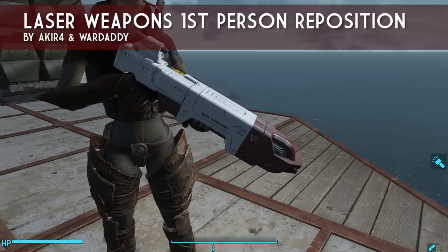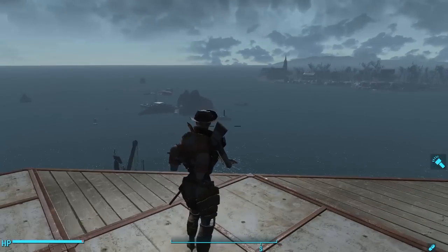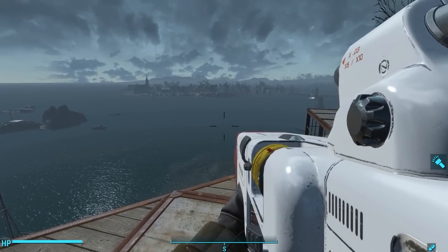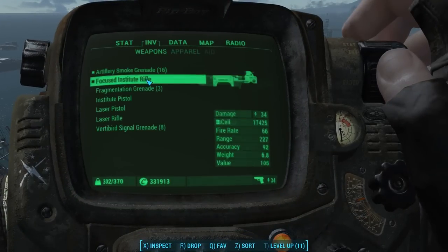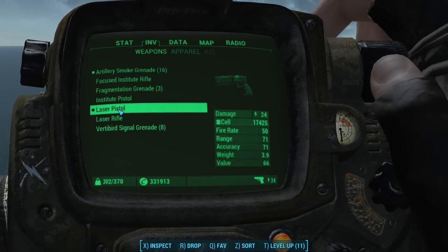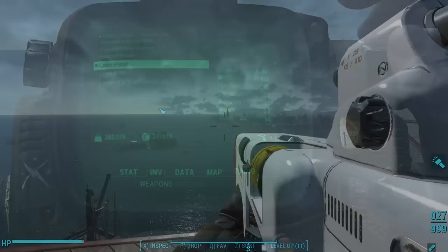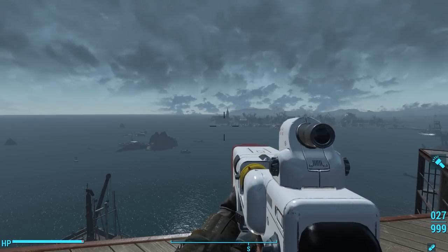This mod repositions the first-person view of both the Institute rifle and the laser rifle. The problem was obnoxiously blatant with the Institute rifle, but it still also exists with the regular laser rifle. The mod works by altering the skeleton of the player to hold the gun in a different way, giving us a different view of the weapon and freeing up more of the screen. Here's the Institute rifle before the mod is installed, and after.